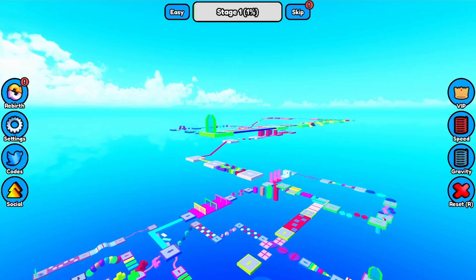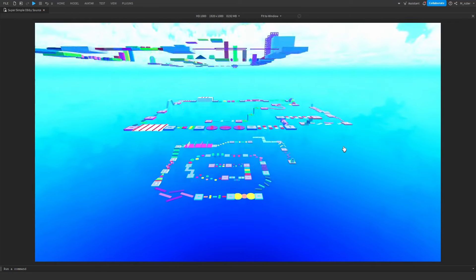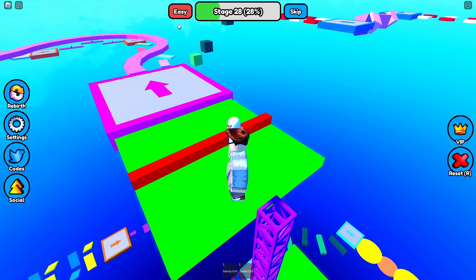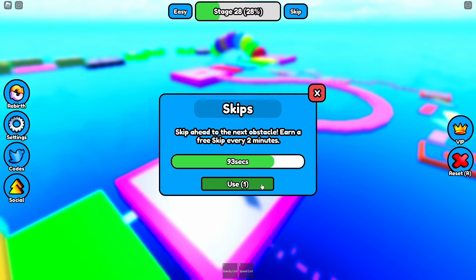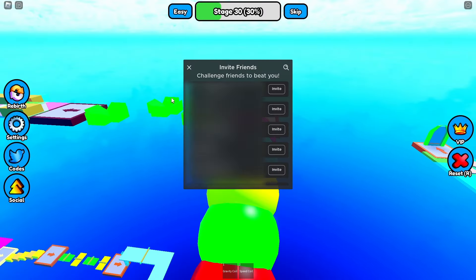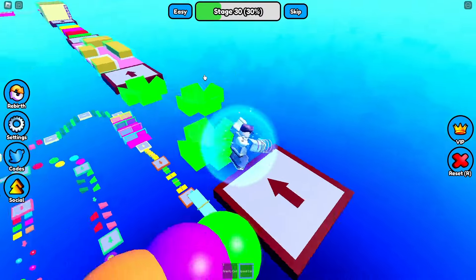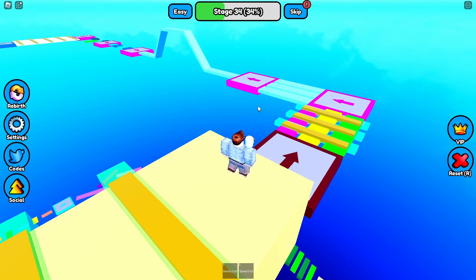Let's take a quick look at some of the features we'll be creating throughout this series. We have 100 fully created stages, rebirthing, settings, developer products, easy mode, a VIP system using brand new subscriptions, the ability to skip an obstacle if stuck, sound effects, music, social invites, game passes, gravity coil, speed coil, and a code system to redeem codes for rewards. Those are the main features.